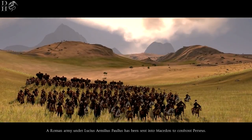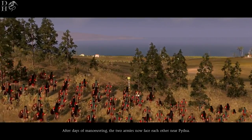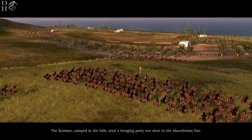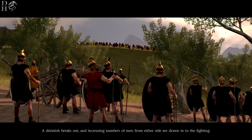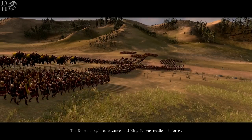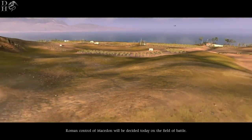A Roman army under Lucius Aemilius Paulus has been sent into Macedon to confront Perseus. After days of maneuvering, the two armies now face each other near Pydna. The Romans camped in the hills send a foraging party too close to the Macedonian line. A skirmish breaks out and increasing numbers of men from either side are drawn into the fighting. The Romans begin to advance. King Perseus readies his forces. Roman control of Macedon will be decided today on the field of battle.